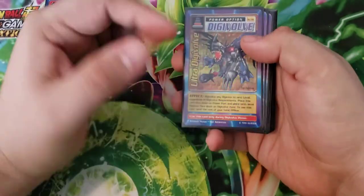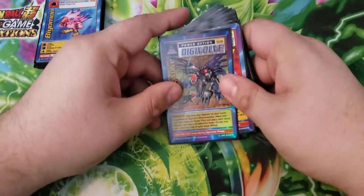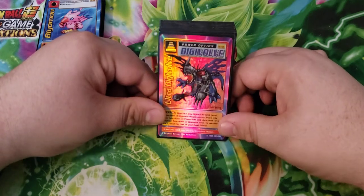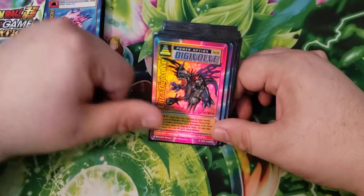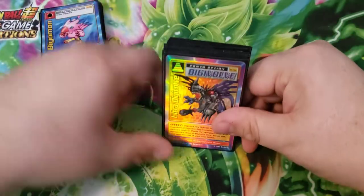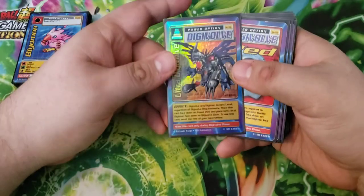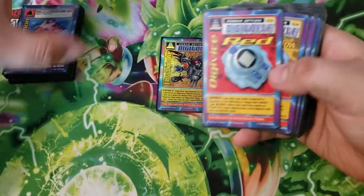The downside to Ultra Digivolve is you have to discard your entire hand, which puts you really close to decking yourself out because you then have to draw 10 more cards, which means you'll probably lose whatever you put on the board. So it's not great to use willy-nilly, but if you need to get to something - if you're going to get creamed in a battle - this will help you out of that bind. Sometimes it's great to use just to go into the mega to try to score that 300 and win the game.